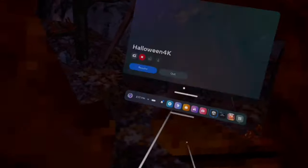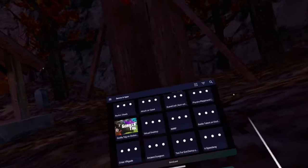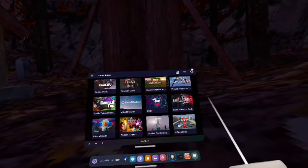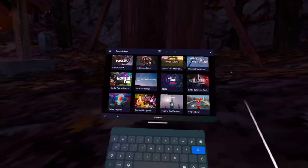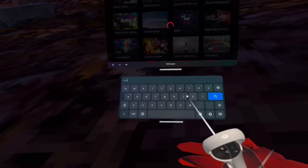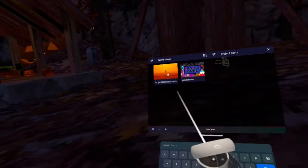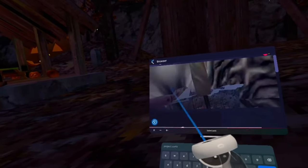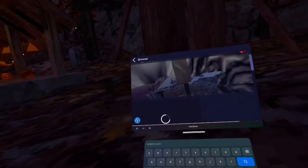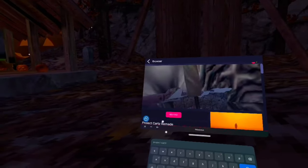Now, how to actually get these mods. The first thing you want to do is go into your Oculus menu and open up SideQuest. Click the little search icon, then search up "Project Carts." You want to click "Project Carts Remastered" — not the other one, this specific one. Then click the button that says Side Load, and it will start installing.